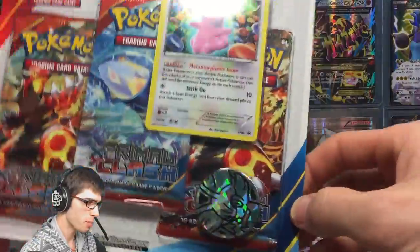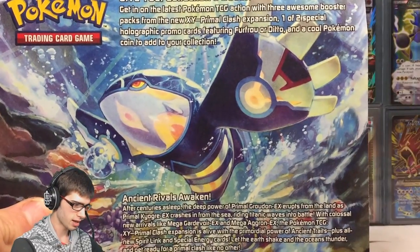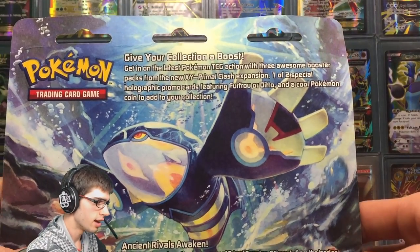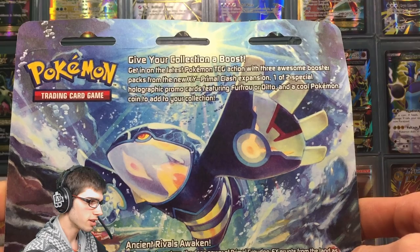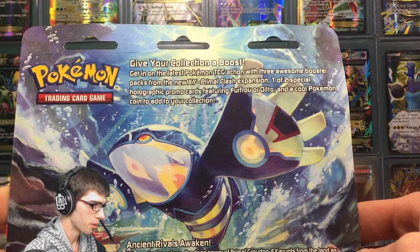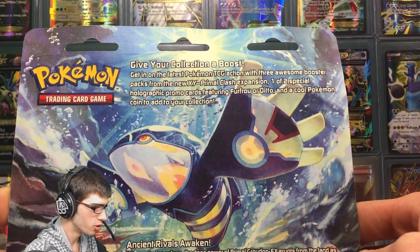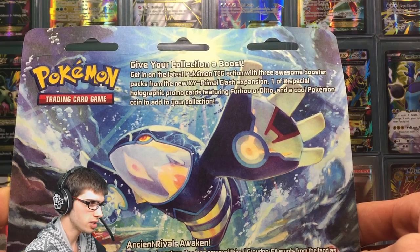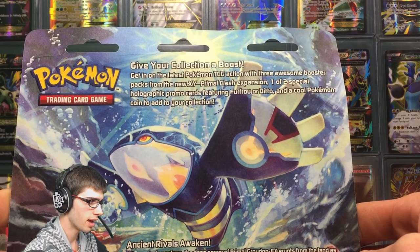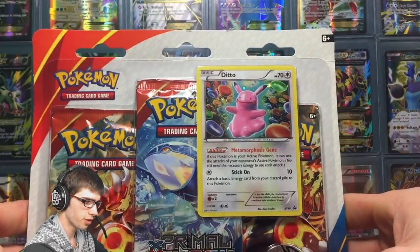We've got the Fennekin coin and three Primal Clash booster packs. On the back it says: 'Give your collection a boost — get in on the latest Pokemon TCG action with three awesome booster packs from the new XY Primal Clash expansion, one of two holographic promo cards featuring Furfrou or Ditto, and a cool coin to add to your collection.'